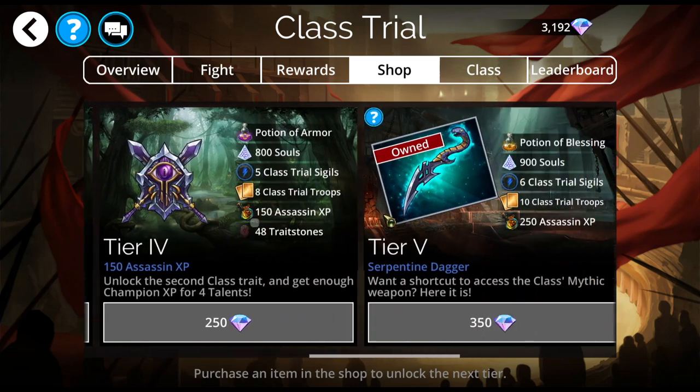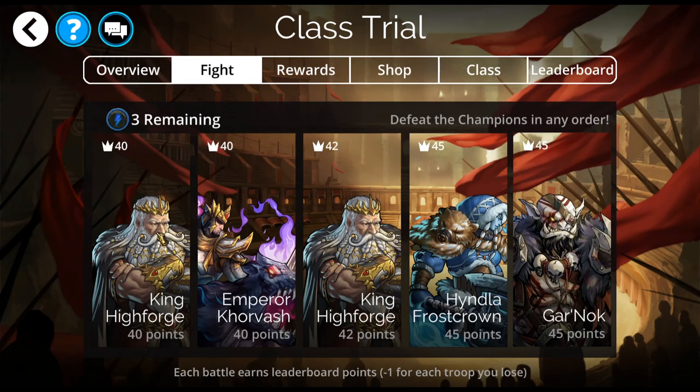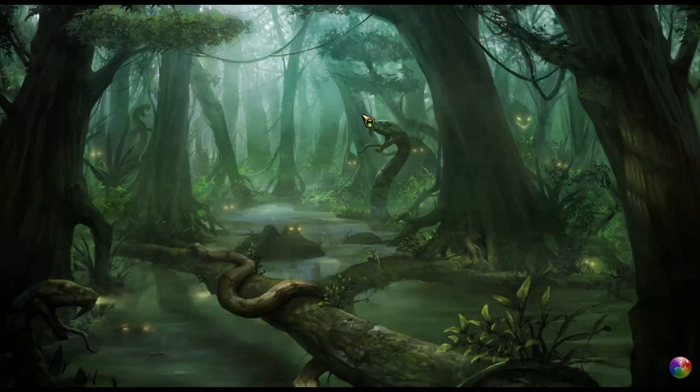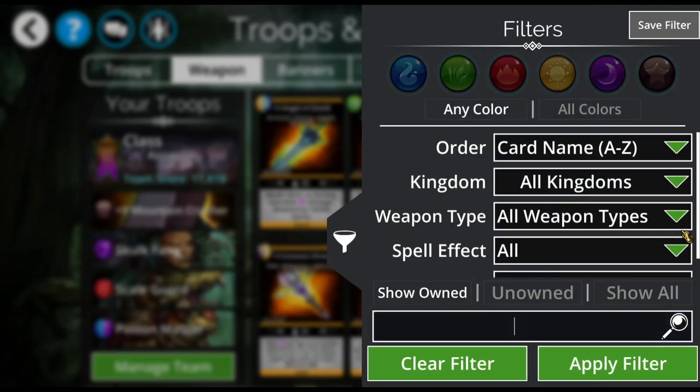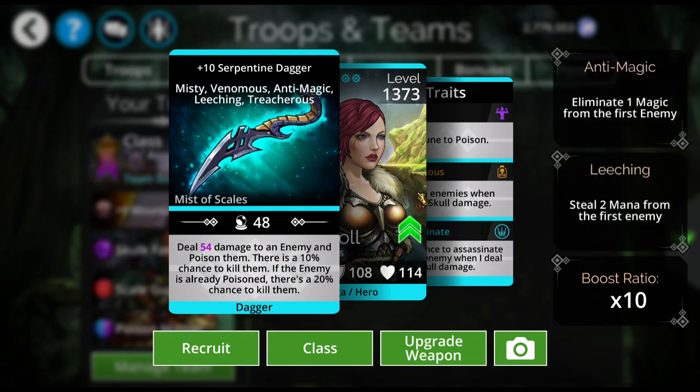The class weapon is the Serpentine Dagger. You can get this for free by getting 250 wins with the Assassin Class equipped. The Serpentine Dagger does damage to an enemy and poisons them. There's a 10% chance to kill them instantly, and if they are already poisoned, there's a 20% chance to kill them instead.